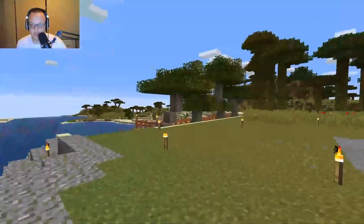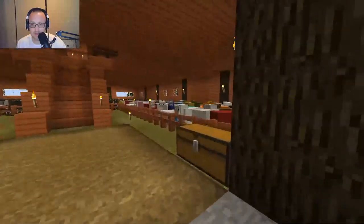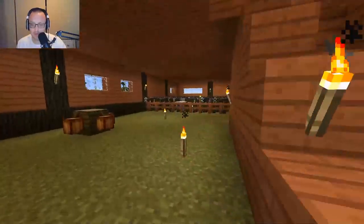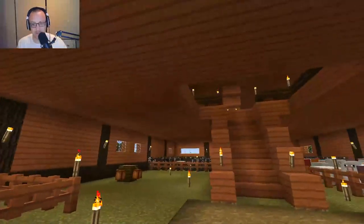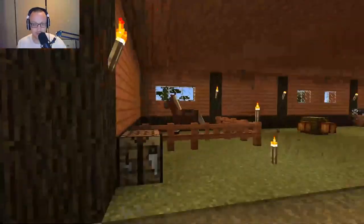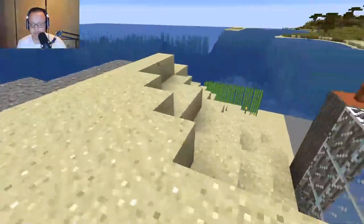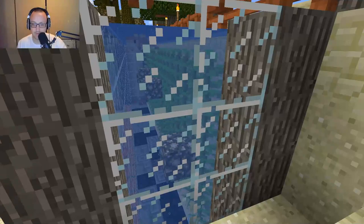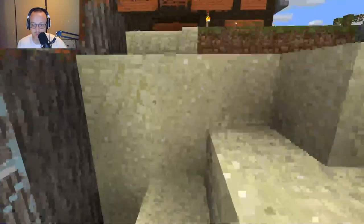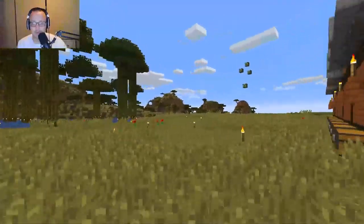Then we've got the barn that you guys saw on the last episode that we built. It looks fantastic — we've got some colored sheep now, all kinds of cows, a little bit of cocoa beans, and our one little horse buddy in here. We also have our little aquarium tank that I built just because why not. You can see there's some kelp in there and a couple fish — hello fishy!